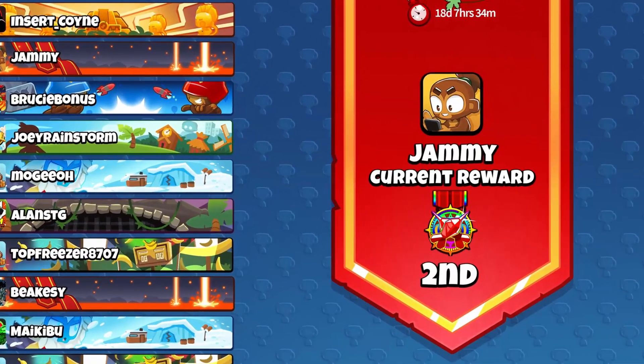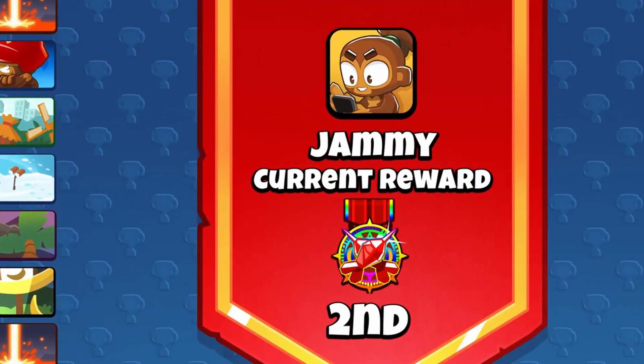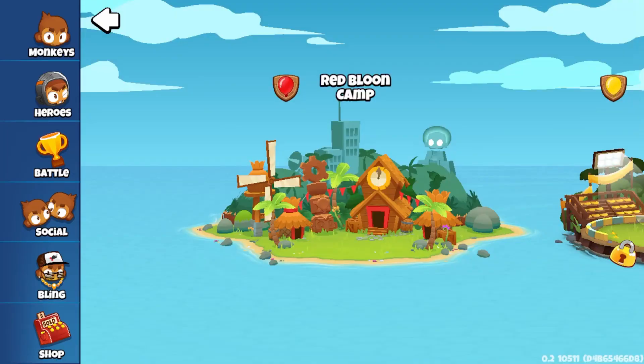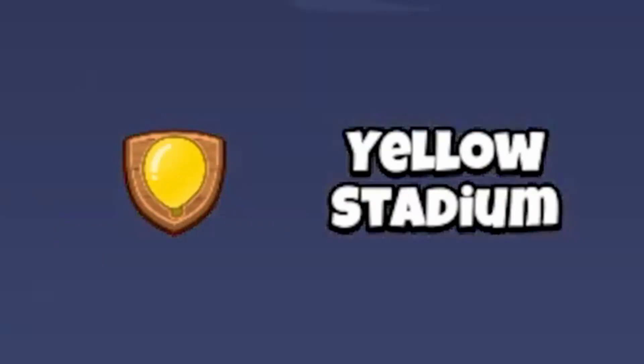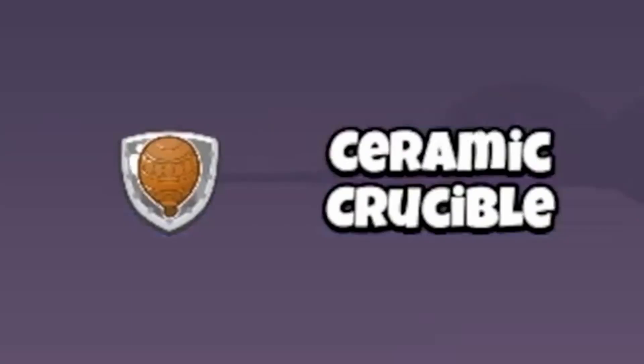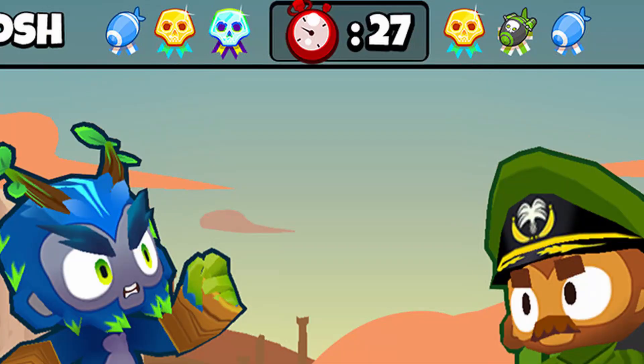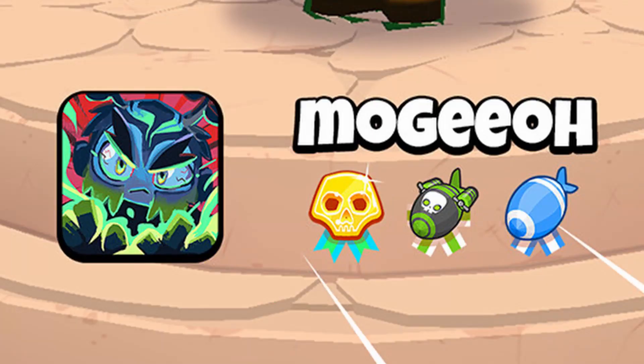Seasons are six weeks, and you will get a badge at the end of each season based on your highest arena, or from Hall of Masters if you're up there. Looking at the arena badges, we have Red Bloom Camp, Yellow Stadium, White, Lead, Ceramic, and the Moab Pit badge we saw back in May. Now that we know these badges are arena-based, do we have a ZOMG-themed arena?